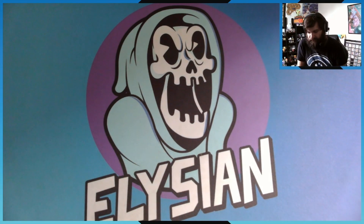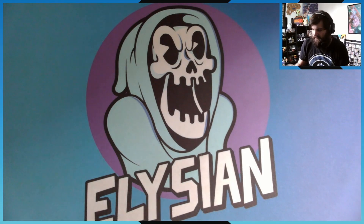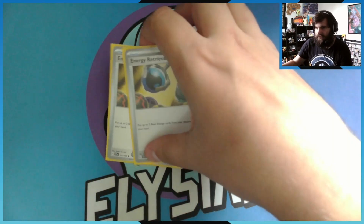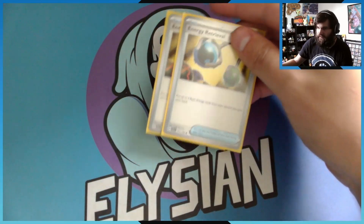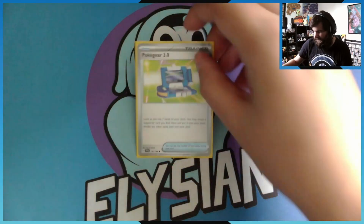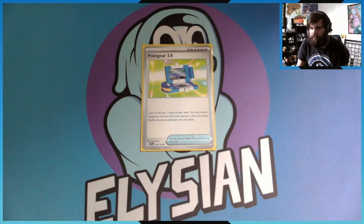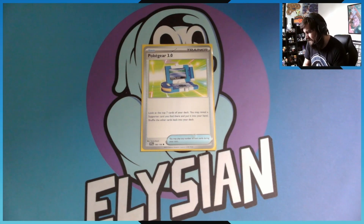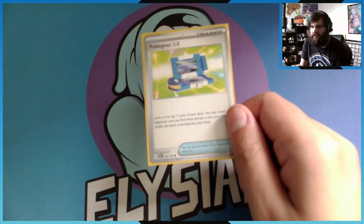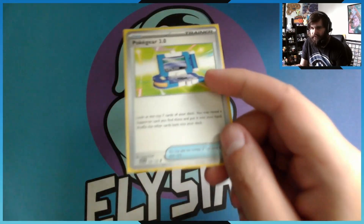Since the idea is to put a lot of energies in the discard pile, I'm running two Energy Retrievals — you put up to two basic energies from your discard pile into your hand. I'm actually thinking of bringing that to three. The last item is one Poke Gear 3.0: you look at the top seven cards of your deck, reveal a Supporter card, put it into your hand, and shuffle. I was tempted to run two but decided to stick with one for now.